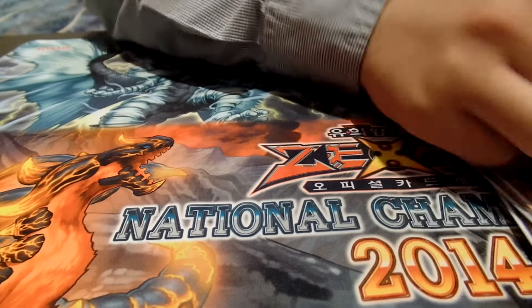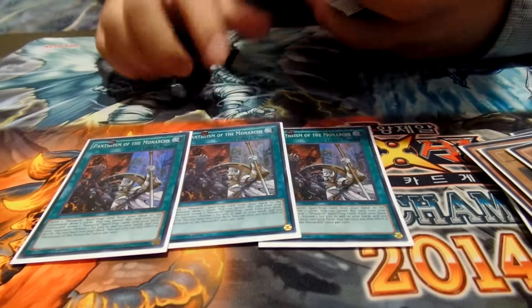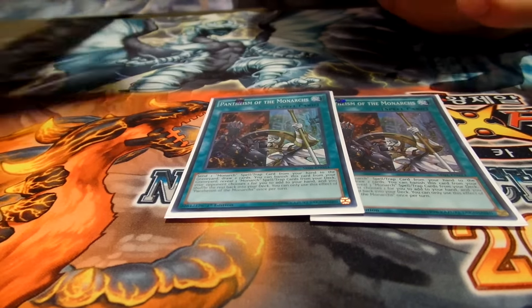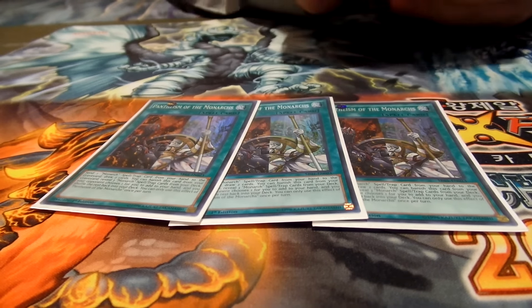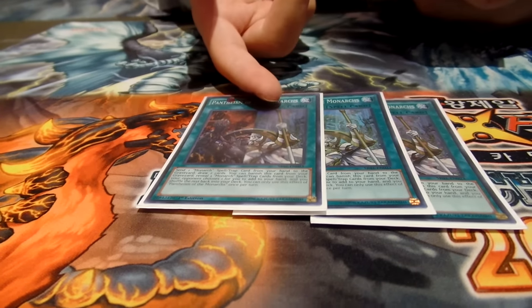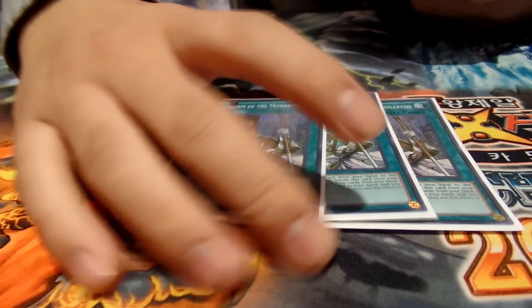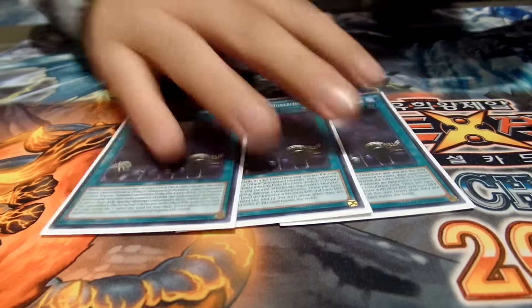This is probably the best card in the deck. You discard a monarch spell or trap and then you can banish it to reveal three monarch spells or traps — so pretty much any monarch spell you play three of, you can banish it and have instant access. When you tribute off Edea, you can add it back to your hand, so you can use the draw spell effect as many times as you want, but you can only use the Crescent effect once. It's really strong — this is the only reason I play the deck.